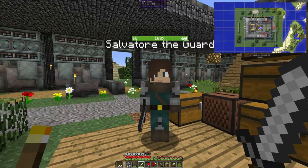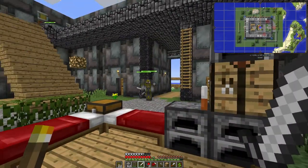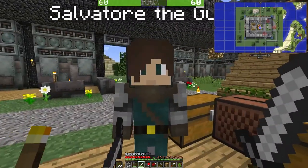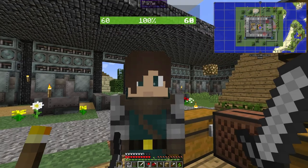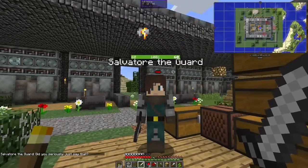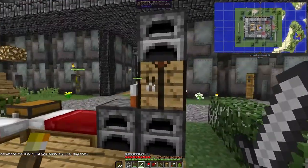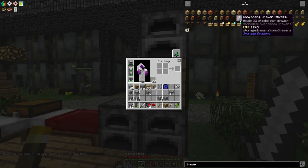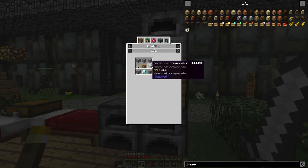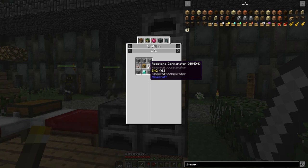These guards creep me out sometimes. I'm just chilling around doing my thing, wondering why I've got so many twins in this village, and then there's this guy just stood here staring at me. What do you want, Salvatore? I think it's because I've got my sword in my hand. Anyway, for the drawer controller we need a couple of comparators.